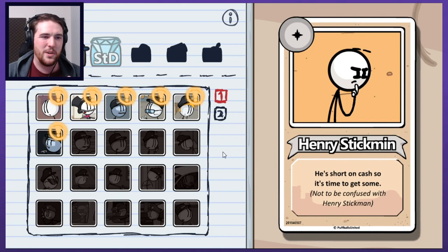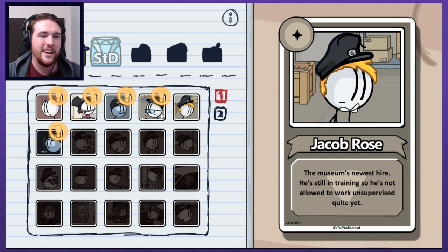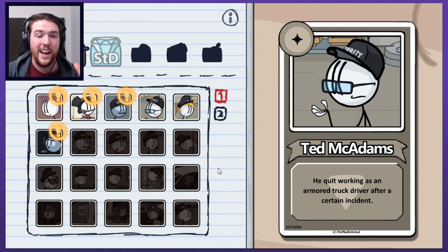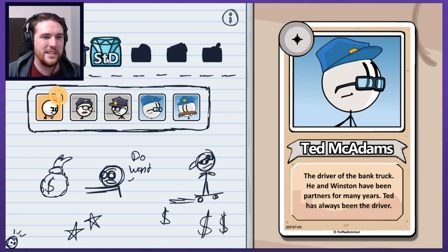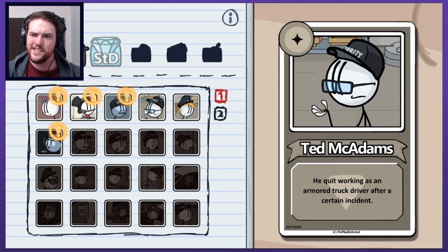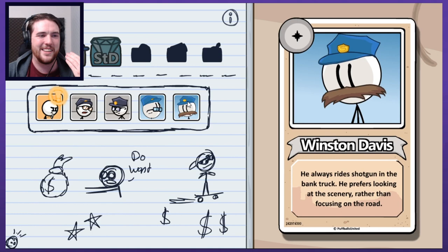I want to hop over to the bios right away. Jacob Rose - the museum's newest hire. He's still in training, so he's not allowed to work unsupervised quite yet. So he's got his buddy here, Ted McAdams. He quit working as an armored truck driver after a certain incident. That is supposed to be this guy? That's so funny - I think that would have been so unapparent. It kind of seems like just a guy with glasses, but why would he be telling this random story about arresting someone that sounds kind of Henry-related?